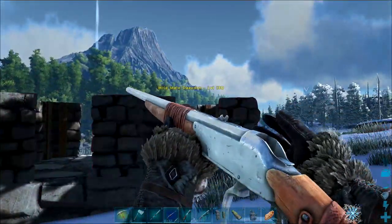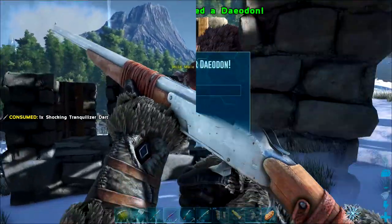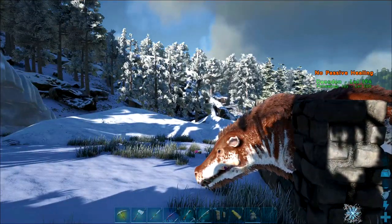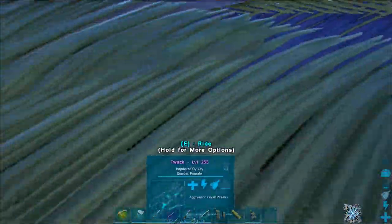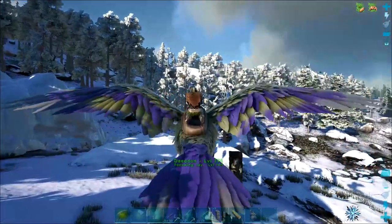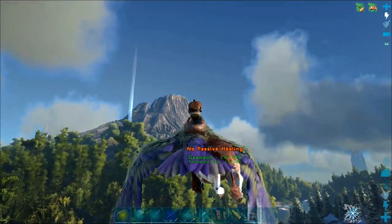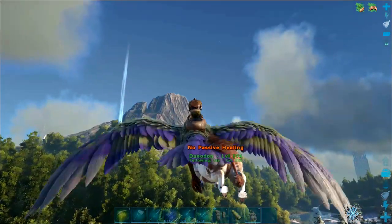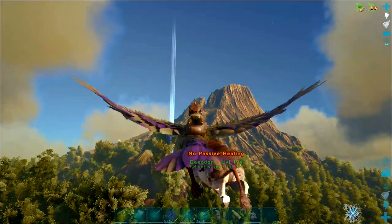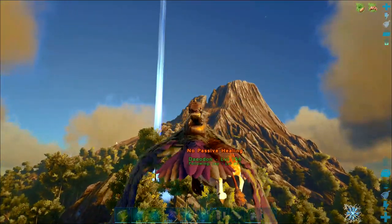We'll come back when we've got this Deodon - shouldn't take too many tranqs. Pretty much ate all of that kibble straight away. Let's head back and drop you off at the obelisk. Let's grab Twitch and I'll think of a name while we're on our way. We're also going to have to go and make a saddle for him. We need to head back to base to check for some final stuff and grab some decent armor - I think I've got some half decent chitin armor back at base.